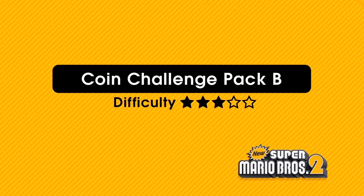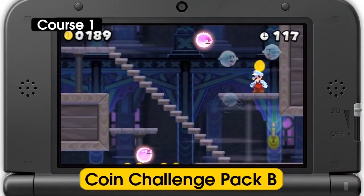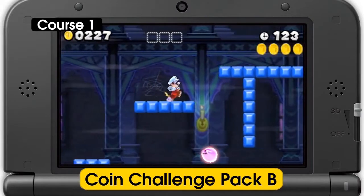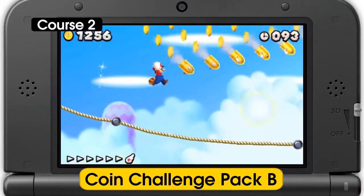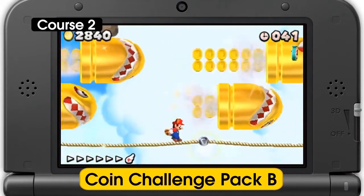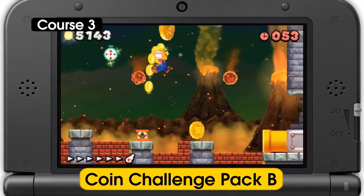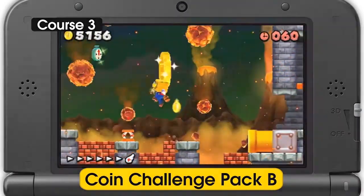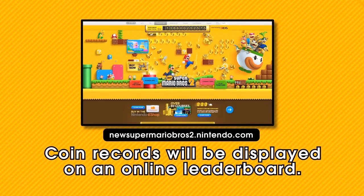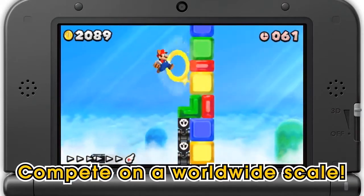In Coin Challenge Pack B, you'll need to be on top of your game to stay ahead of the pack. Search around for the exit while collecting as many coins as possible in course 1. Dodge gold bullet bills and rack up the coin cap in course 2. And survive a volcanic eruption while grabbing floating coins in course 3. The top scores for this pack will be displayed on the game's official website. Find the perfect run through each of these courses to make your way to the top.